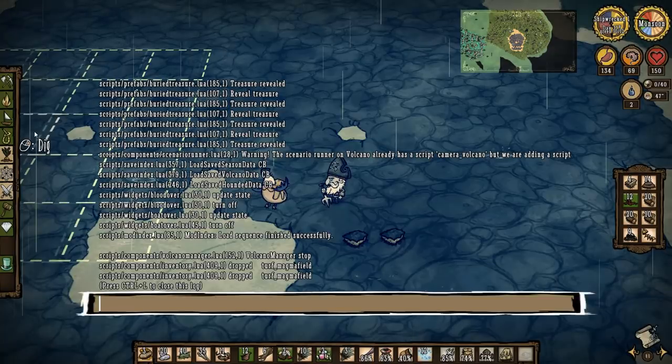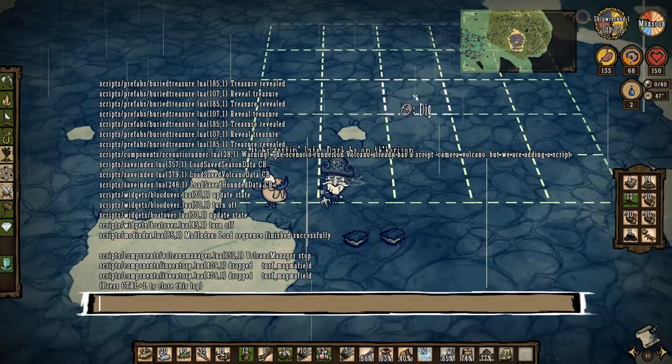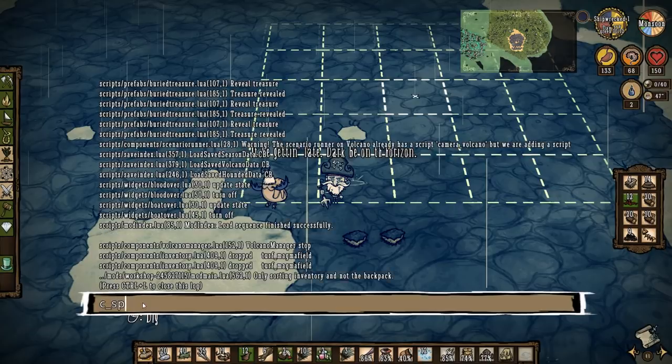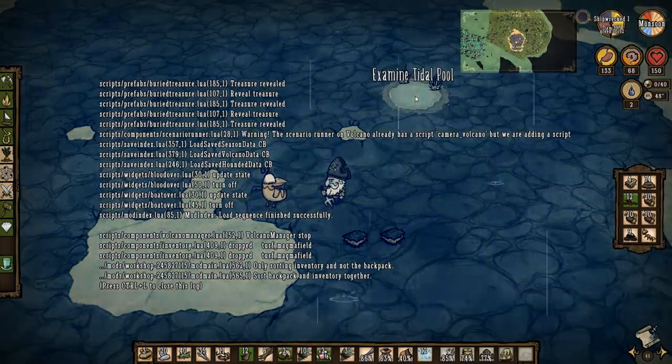Now what I want to do is put in a replacement for that, and what I'm going to use is a tidal pool. I think you will agree that this is going to look quite cool. I want to position this so I can see exactly where I'm going to put it right there. The command for this is C_spawn and it's called tidal pool. This is different from a pond - a pond is like a RoG pond with frogs. So tidal pool for Shipwrecked. I want it to spawn exactly there. Boom. Tidal pool. Sweet.